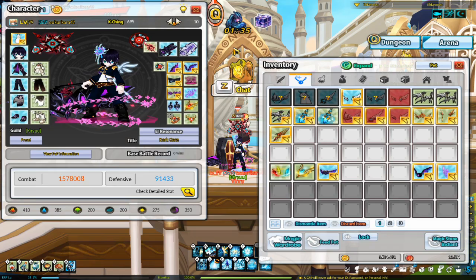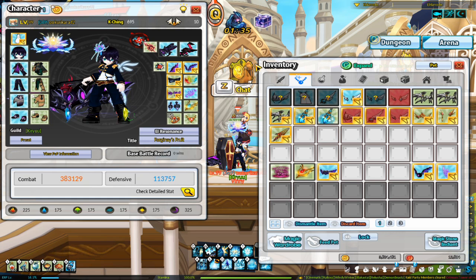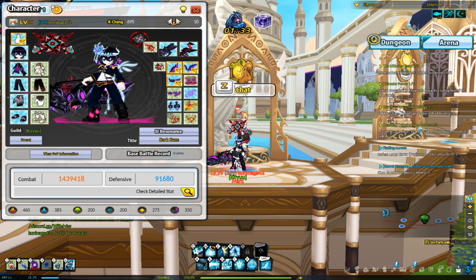You enter the raid with your CP-boosting equipment, then switch to your defensive equipment. This guide covers both builds. Here is my build to get to the CP requirement, and my defensive build would look something like this — this is what I'd actually be using in the raid.